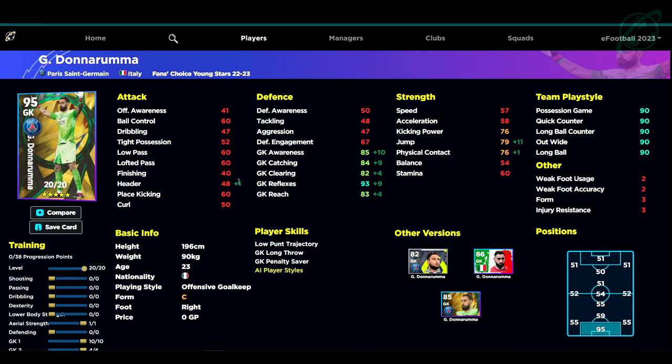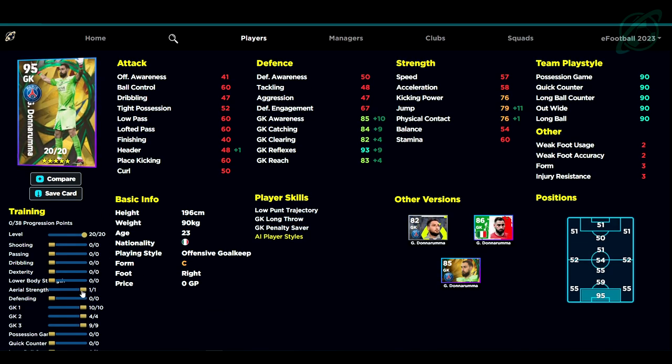Training up Donnarumma — as we see on eFootballDB — he has 20 levels. We're going to put one into Aerial Strength to get his jump up to 79, 10 into Goalkeeper stat one, four into Goalkeeper stat two, and nine into Goalkeeper stat three. If you want, you can skip the jump at 78 and redirect that point. Catching is a key stat some viewers highlight, but I still think Reflexes is the biggest one — with Goalkeeper Reflexes at 93 and the player form arrow boost, you're getting into the 95 range.